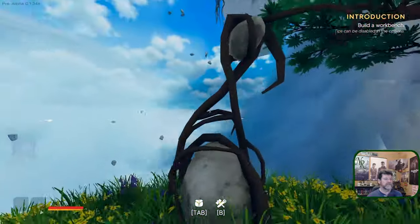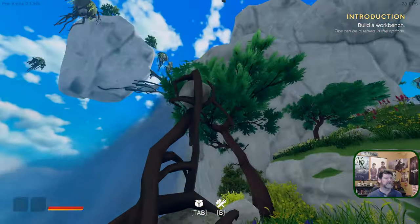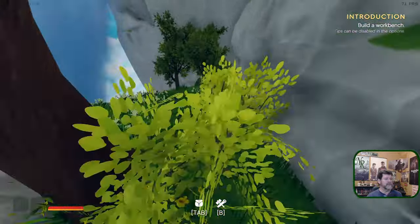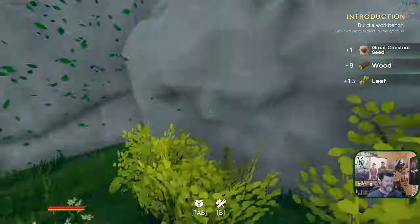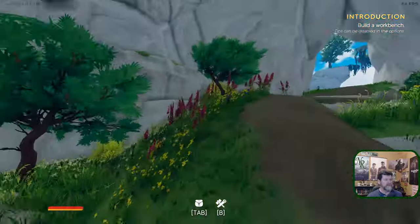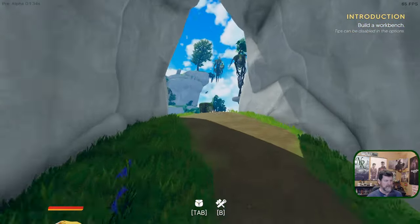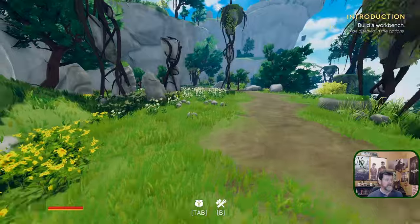These structures are interesting - trees that have grown around stones and just carried them up as they grew. On other islands there are things hidden in little nooks and crannies, and there are new things to discover with each island you visit. Eventually you'll find the island you want to claim as your own and start building a settlement on it, and rig it up to be able to fly it.